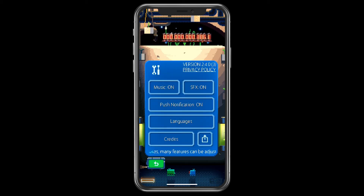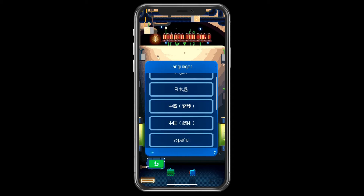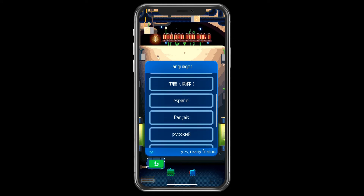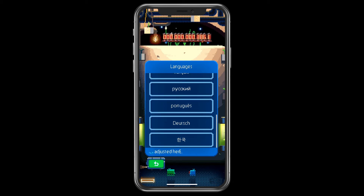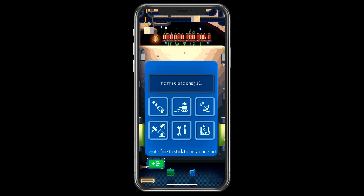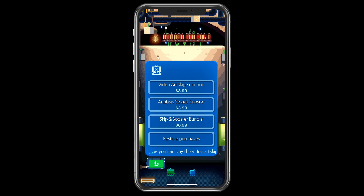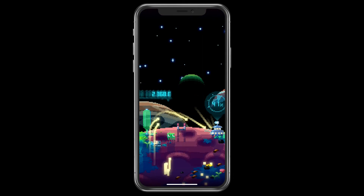This is the settings. What language do I have? English, Japanese, Chinese, Spanish, French, Russian I guess, Portuguese, Dutch, and Korean. Okay, let's go back. Oh, there are packages that you can buy — to skip ads, to get boosters. I will not go in there. I'm not making purchases at this stage. That's for sure.